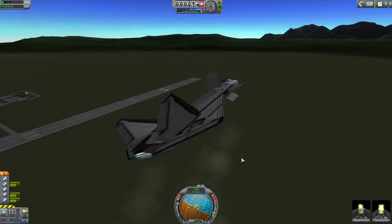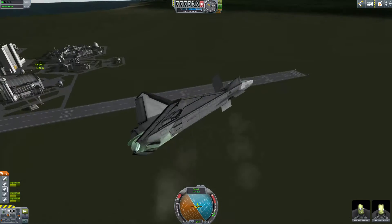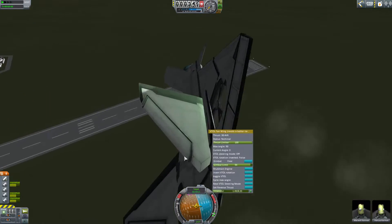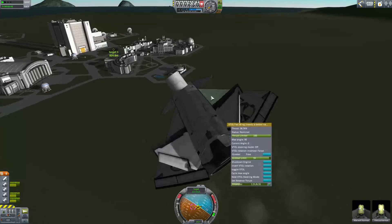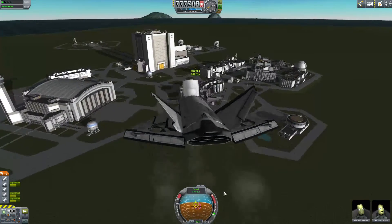Turn off the main engine. Now we're in VTOL mode, so you have to press the buttons and hold them to make this slide. It's a slider from Infernal Robotics, which, as far as I know, you cannot yet put to a single button to toggle it open and close.